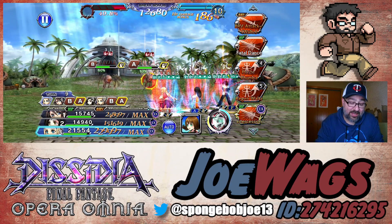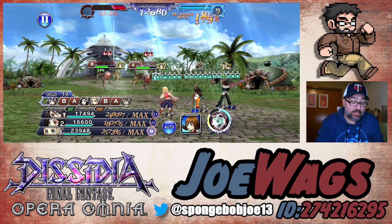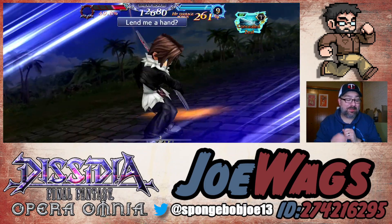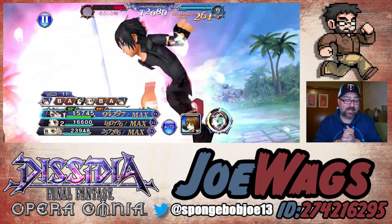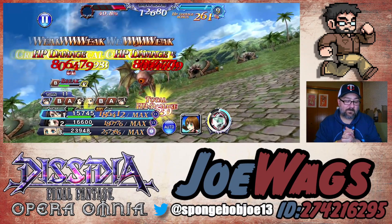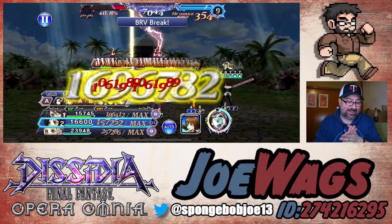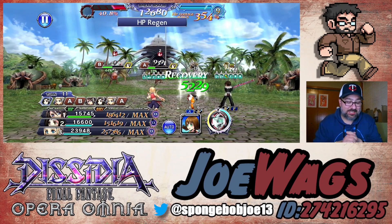Penelo just did 3.6 million on a Fatal Dance. Now let's see Squall's echo - this is going to be big damage. 10 million with 3 million splash - he just did 13 million total and we're at 260%. Squall is a monster. Very very hard damage, I cannot complain about that. Squall is a beast for sure.